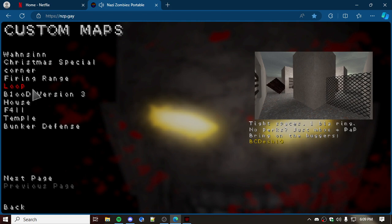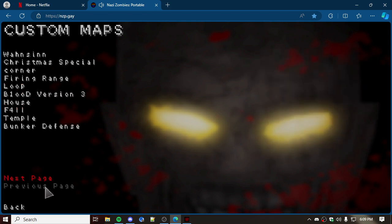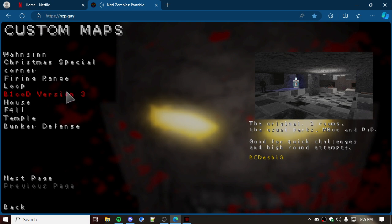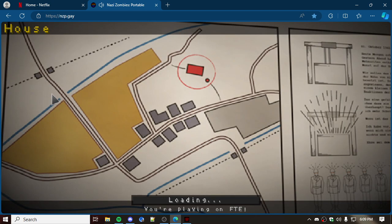But for a browser game, this is really cool. I'm going to click Blood Version 3 — but I clicked House, so we're doing House. I'm playing on FTE, I don't know what that means but it says that at the bottom.